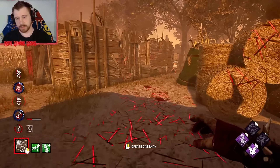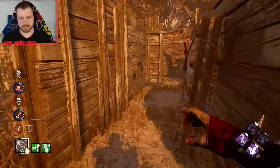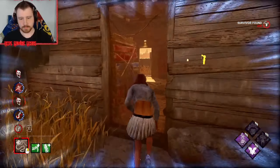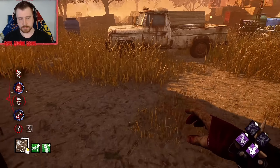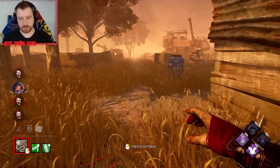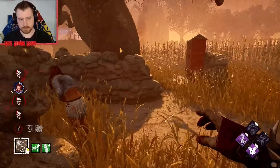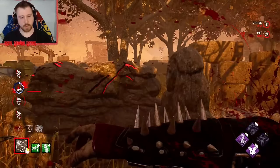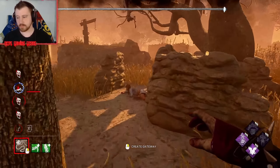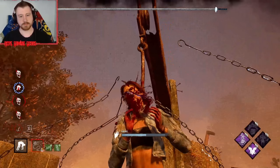Not bad, especially for a group that brought lots of good items. Now she's got to play for a hatch, which means we take the W. Hatch is right here by the way — she just happened to miss it. She might have Decisive though, so I'm just going to close it. She can't have Decisive — never mind. GG. Close game.